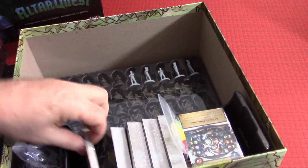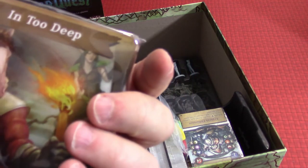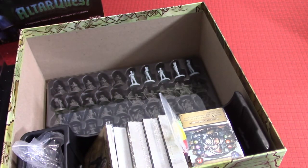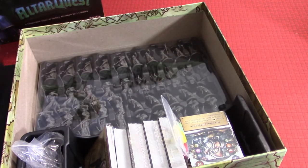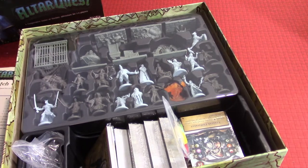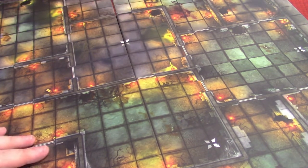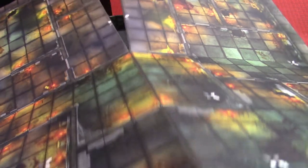The stretch goals box also comes with a second game board. It doesn't look dramatically different from the first, but it is darker — not as bright or vibrant — which is cool. It might be used for different scenarios.